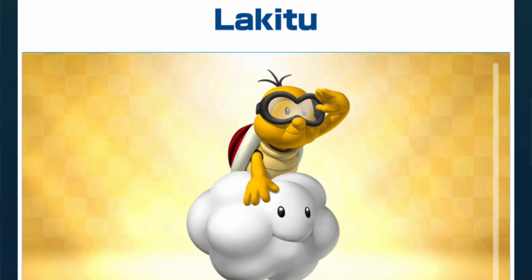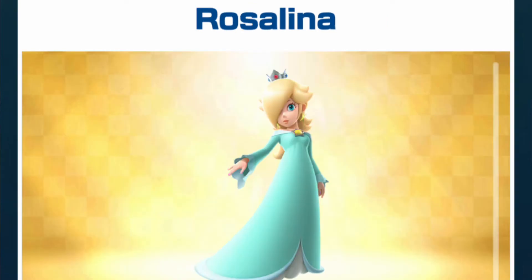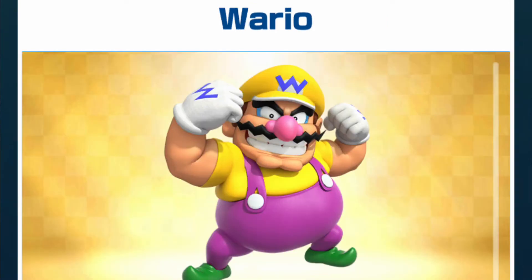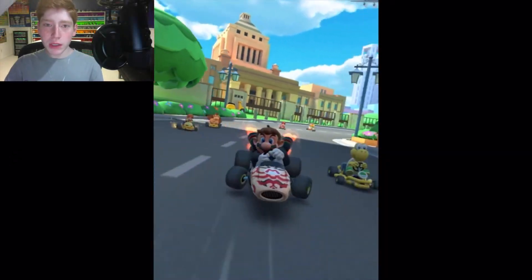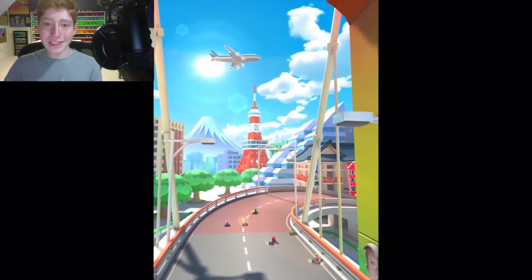Along with our spotlight characters comes Bowser Jr., the rest of the Koopalings, Lakitu, Baby Rosalina, Regular Rosalina, and Wario, with a total of 14 new characters this time around. Plus, we even get some old school courses: Calamari Desert, SNES Rainbow Road, and Neo Bowser City, along with the Tokyo Blur, the featured track for this tour.